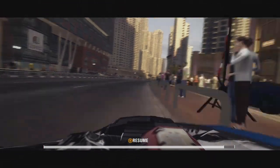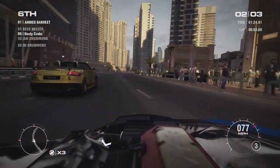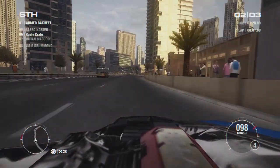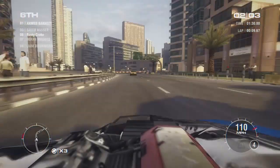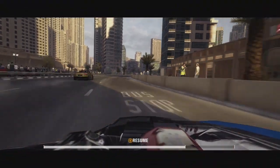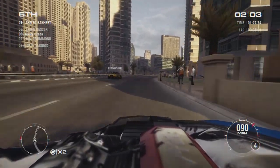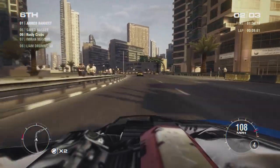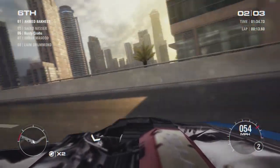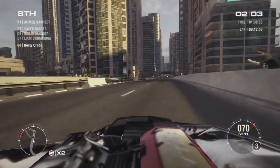Standard practice in a lot of racing games these days is to allow you to rewind the action if you get a little scrape. The first Grid started that out and this one is a little more streamlined. As you can see on the bottom there's a little timeline which rewinds it. You can have zero flashbacks if you want, or you can have more — it's up to you depending on how you want to play. They're very handy.